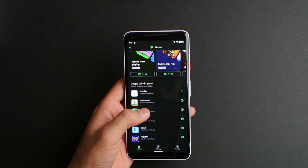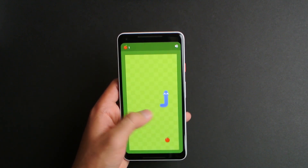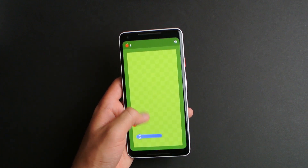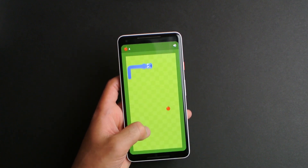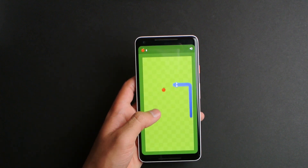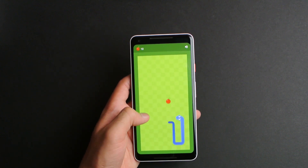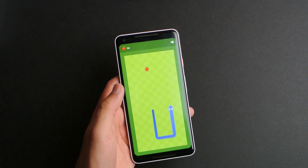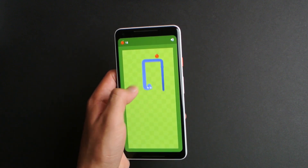The third game we got is Snake. I know a lot of people play this, especially during school when they were super bored. So it's pretty easy. All you have to do is just swipe on the screen. It's actually pretty easy to control. You can literally go in circles like this.